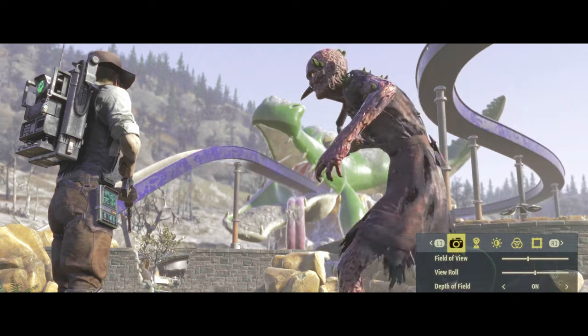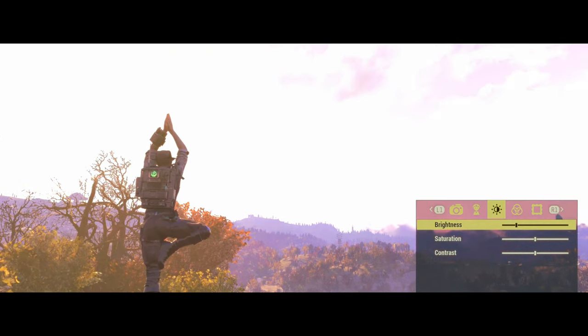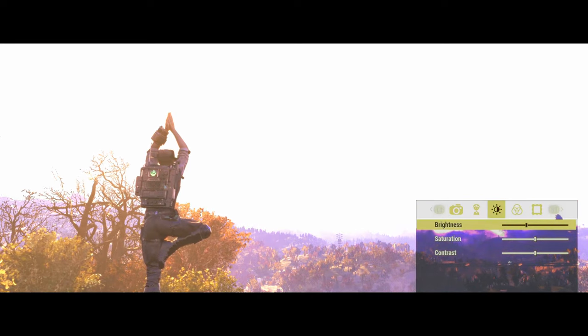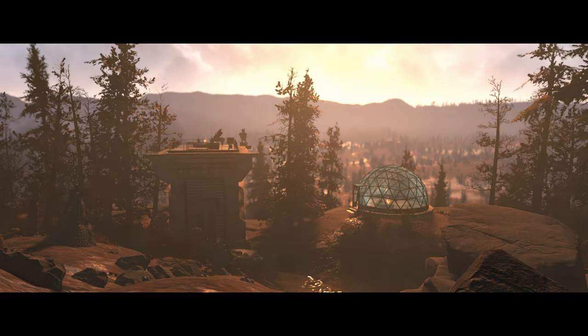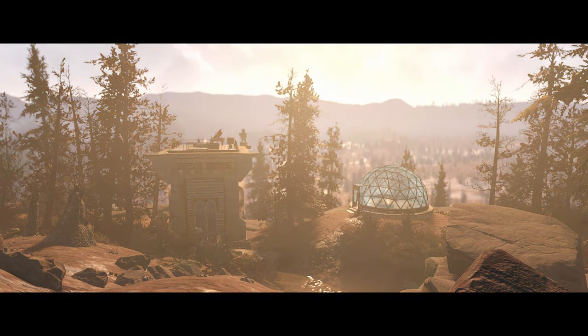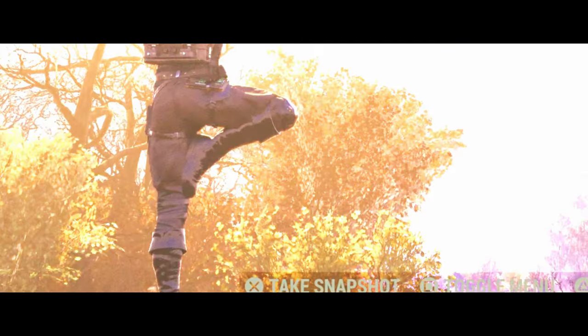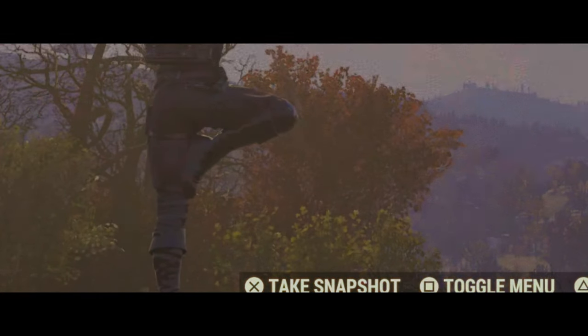Onto the not-so-favorable stuff. Firstly, I don't think Bethesda understands what brightness means. When you move the brightness slider even an inch, the whole screen just starts to blow out the whites. The brightness value of an image affects all tones equally, so we should be seeing the black levels rise as well as the whites. This is just not the case — the entire image is just overexposed, and it honestly just ruins the image.